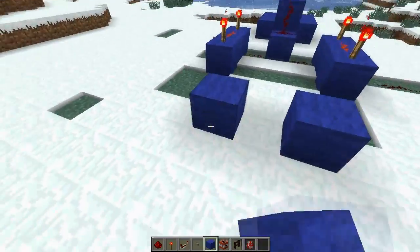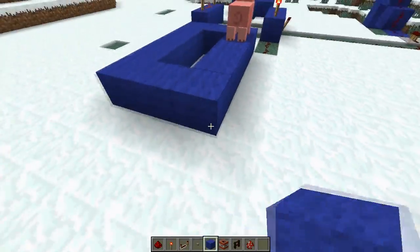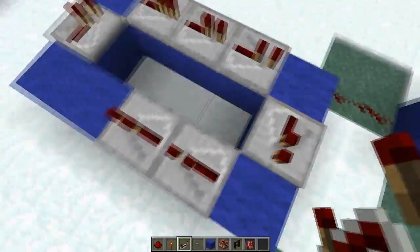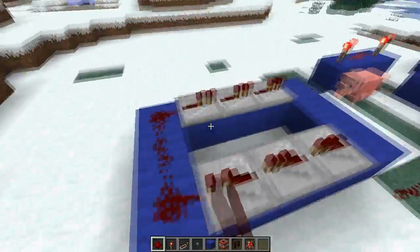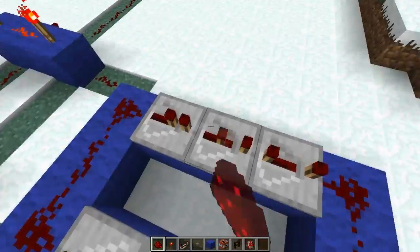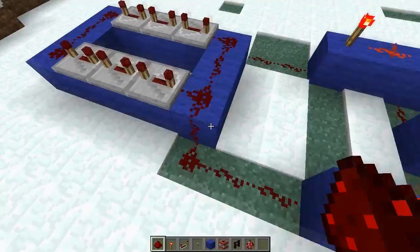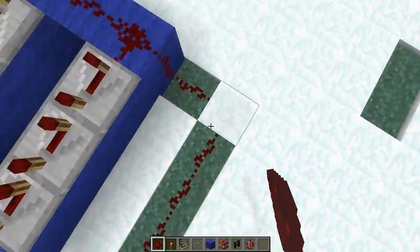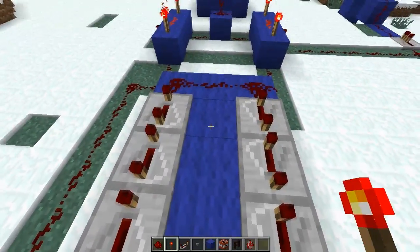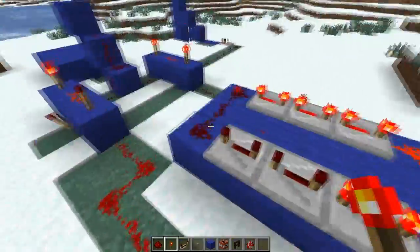Now we're going to wire up something very, very simple, and that is a clock — or whatever you call this. All this is going to do — this is going to spin constantly. So set these all on max delay. You can do a smaller clock or bigger clock, it's whatever you really want. I'm going to wire this one here and wire this one to the back here. Then we're going to get some power on these, go ahead and fill those in. So what we want here is when this one goes off, this one will go off, and when this one goes off, this one will go off.